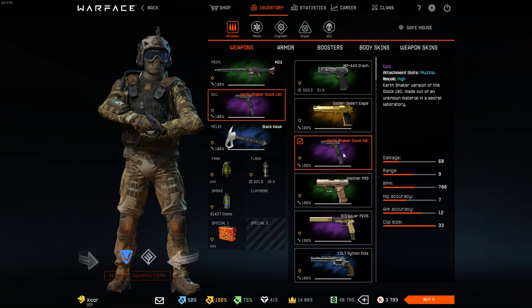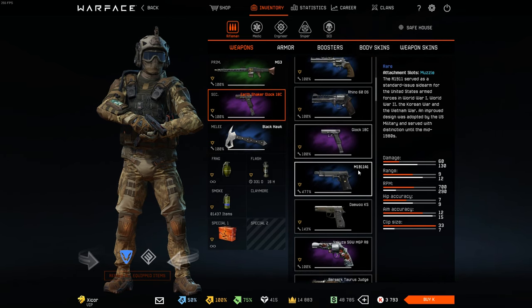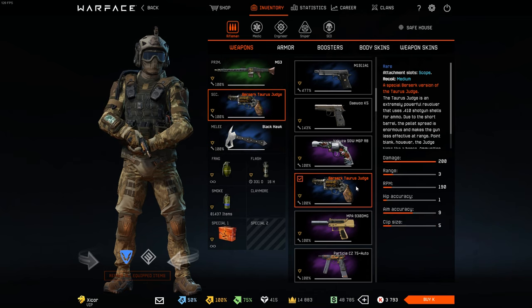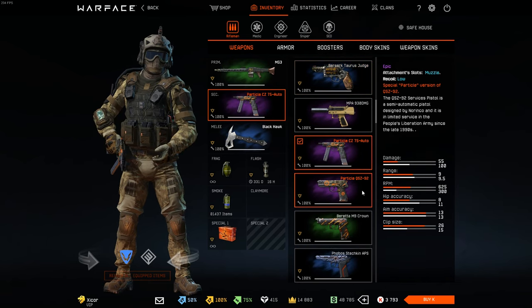Earth Shaker Glock — again, part of the package we got during the transition. You see, this is another example of battle pass rewards that I just found in my inventory. This one too.